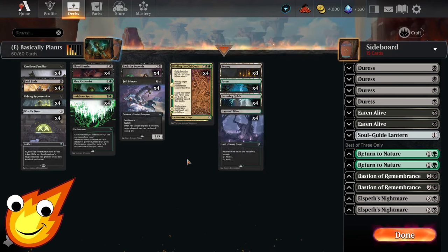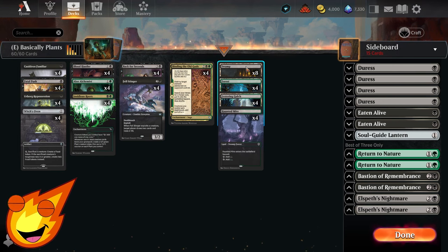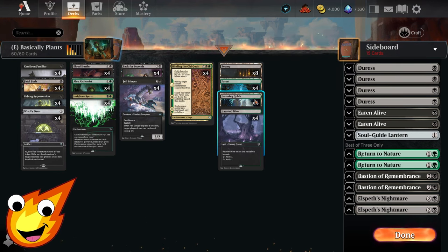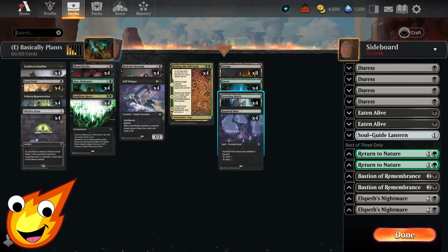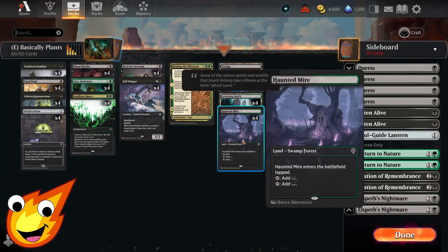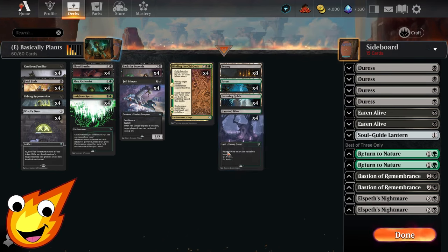As for the mana base — keeping it simple for a 'Basically' deck — we have 8 Swamps and 4 Forests. Felsior Gulch triggers the crime ability for Blood Hustler and pings our opponent. Haunted Mire, even though it enters tapped as a dual land, can be fetched out with Binding of the Old Gods, which is why it's included.